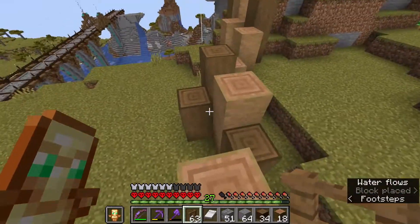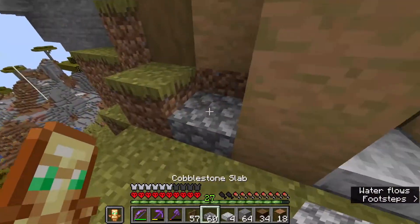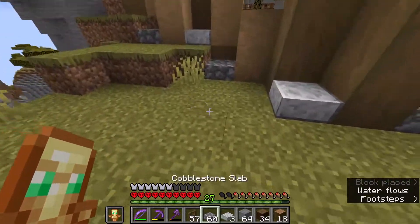To add a bit of detail, we'll add some spruce fences. I'm just gonna add a few cobblestone slabs and polished diorite slabs, mixed randomly, just to look like some kind of rocks.